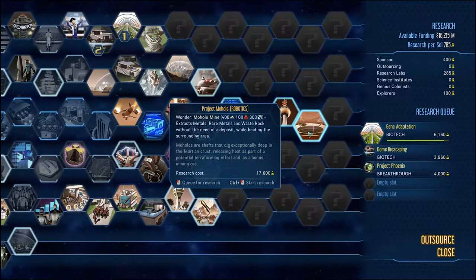Oh look, we can do a hanging garden — it's a big park complex that greatly improves the comfort of all residents. That'll be good at some point. We're starting to get some pretty extreme tech opened up here. The Mohol Mine — a structure designed to dig exceptionally deep in the Martian crust, releasing heat as part of a potential terraforming effort, and as a bonus, mining ore. Ore's nice.